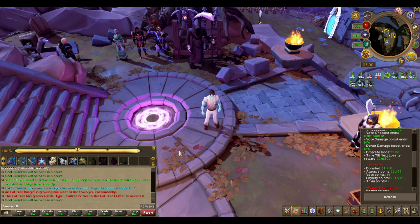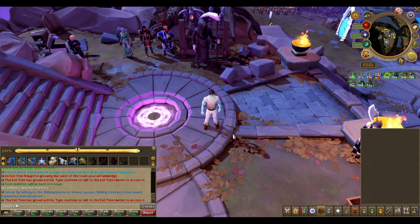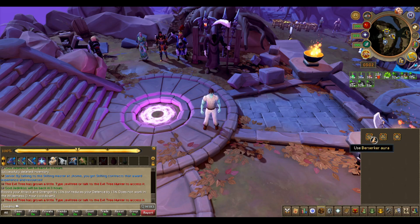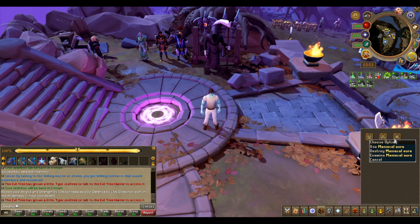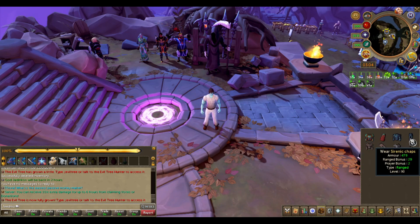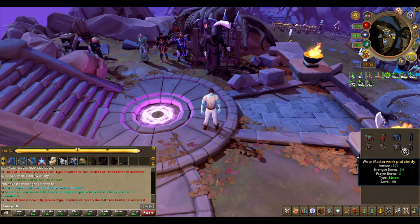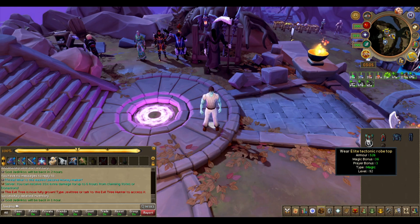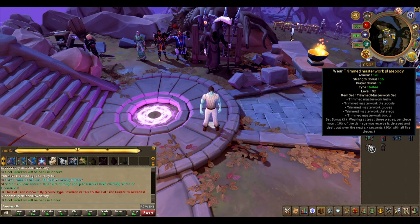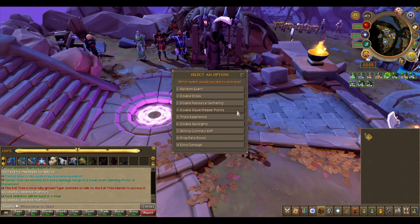Next we'll get into all the items and things in Ataraxia that can potentially boost your damage. For this section I'm not going to get into individual stuff like Kalphite versus Dagannoths — this is purely global damage boosts. First up: the berserker, reckless, and maniacal auras boost your melee, range, and magic damage by 10% respectively. When having two or more pieces of tectonic, serenic, malevolent, or masterwork equipped you'll deal 10% extra damage, and with elite tectonic, elite serenic, or trimmed masterwork you'll deal 15% extra damage.